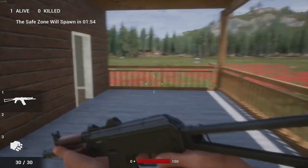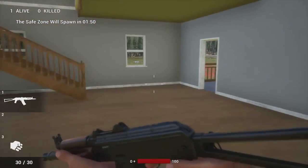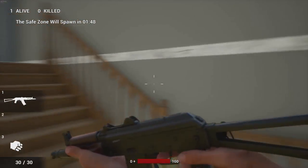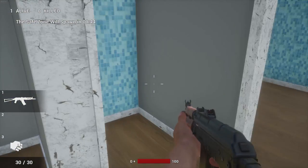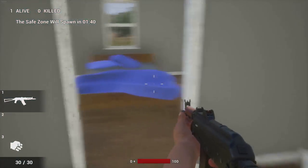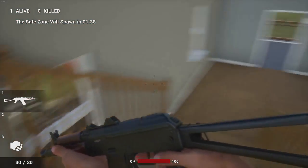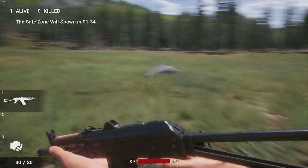Basically, you come over here and there's nothing in these houses. There's one piece of furniture and that's upstairs — it's a bed. And then there's a toilet in this bathroom, but that's it. Same with the house over there. There are no weapons or anything in here ever.